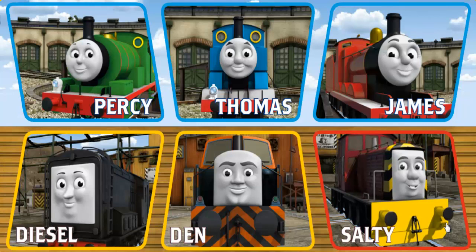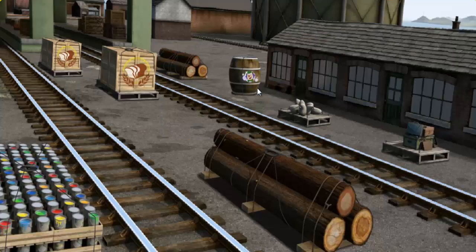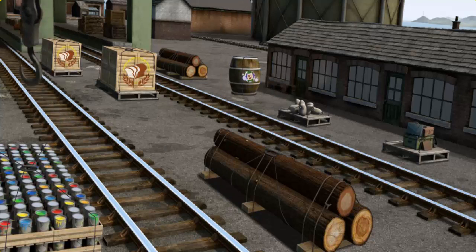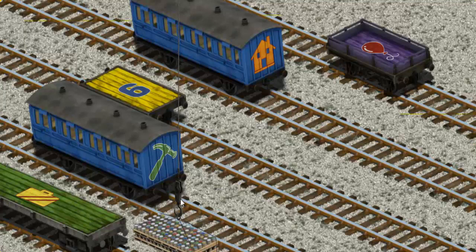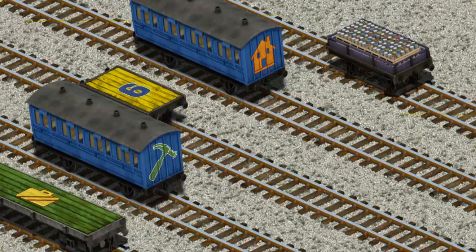It's a busy day at Brendam Docks. Thomas and his friends have many deliveries to make. Thomas must deliver the cans of paint to the steamworks. Show Cranky where the cans are. We're looking for something. Let's lift and load. Now the cargo must be loaded. That's not the right one. You found it!